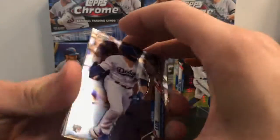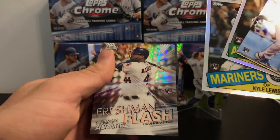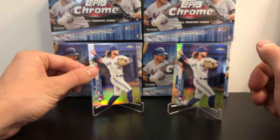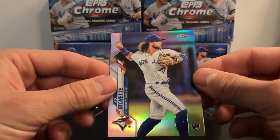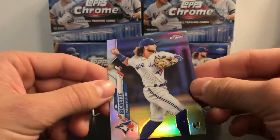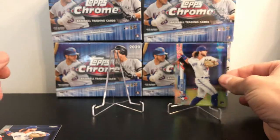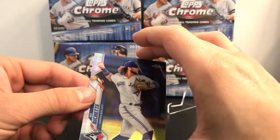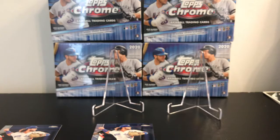Quick recap with the better rookies: we got a Gavin Lux base card, AJ Puck 85, Kyle Lewis 85, and a Freshman Flash of Yordan Alvarez. We got some pretty good rookie refractors — a regular refractor of Bo Bichette, not numbered or anything but an awesome looking card, and also what we believe is called a prism of Bo Bichette. No base of Bo Bichette but some awesome looking refractors. That's gonna be it for the video today, guys — thanks for watching.